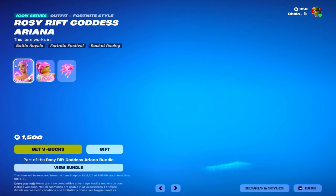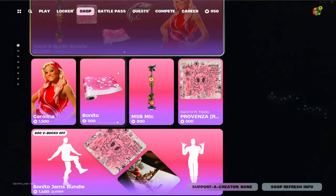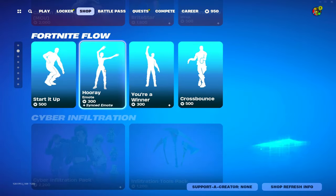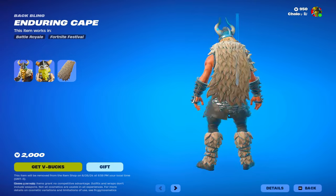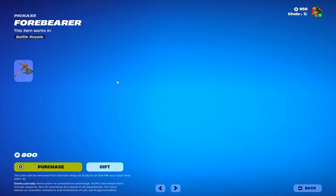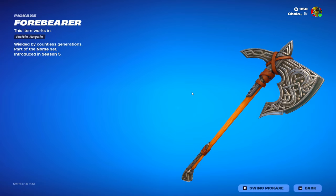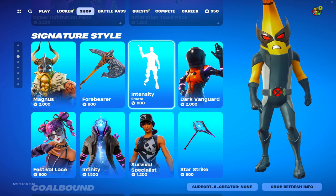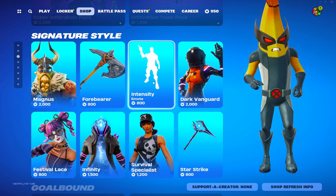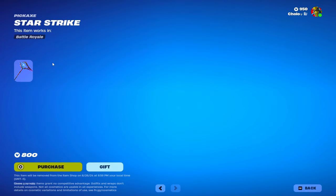And then we have the Spooky Smalls. We have the other version of Ariana Grande, and then same Iron Spider, same Deadpool, same Carol G — all of this the same. And then we have Signature Style. We have Magnus here. We have Forbearer, kind of looks like the Kratos axe. And we have Intensity.